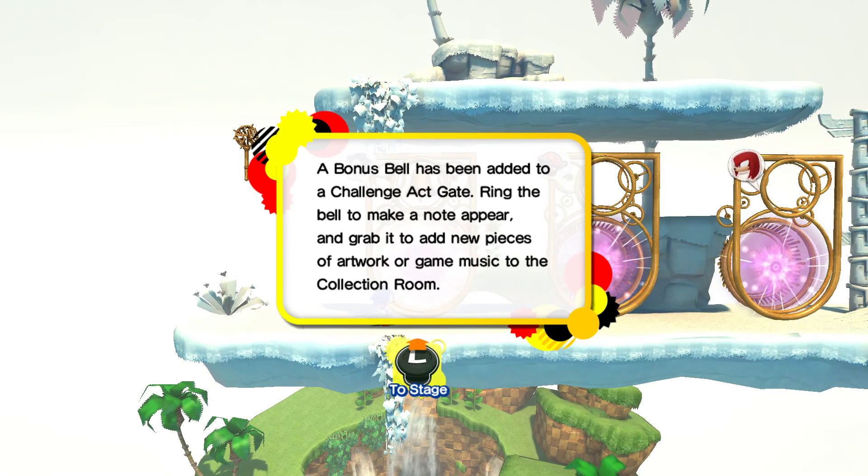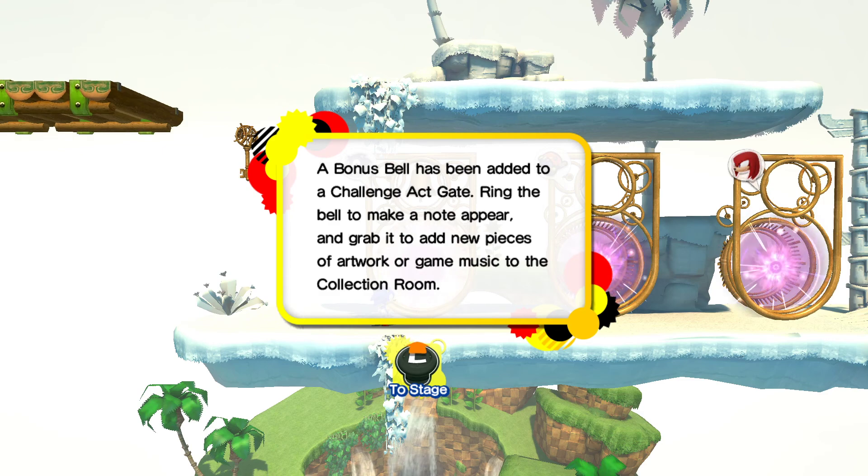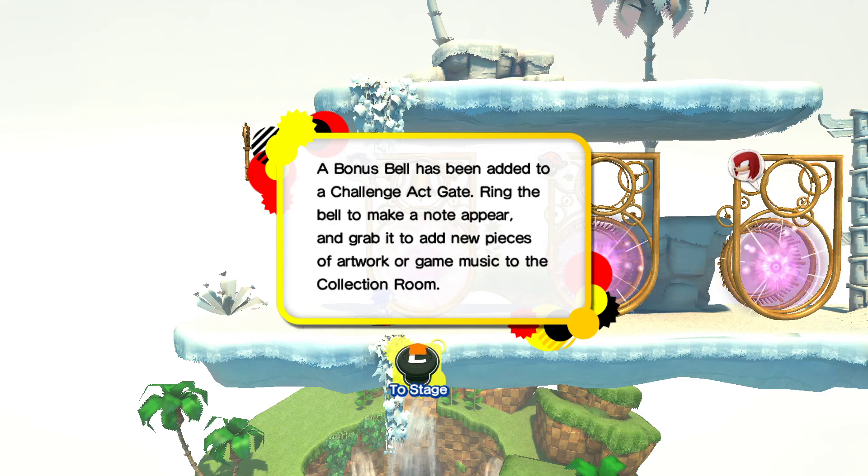A bonus bell has been added to the Challenge Act gate. Ring the bell to make a note appear, and grab it to add new pieces of artwork or game music to the collection room.